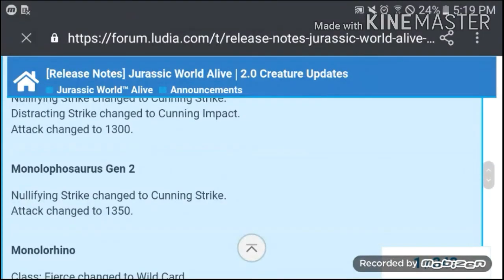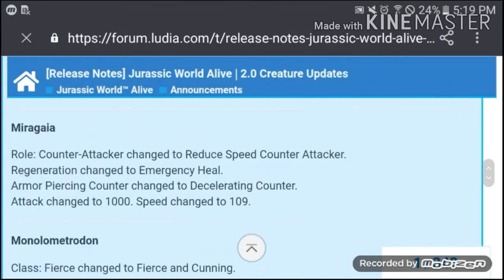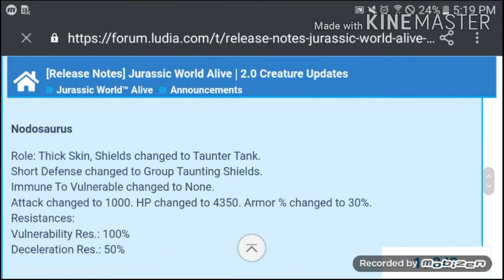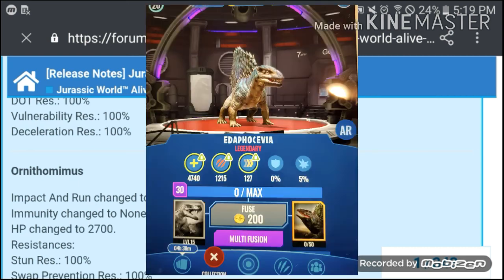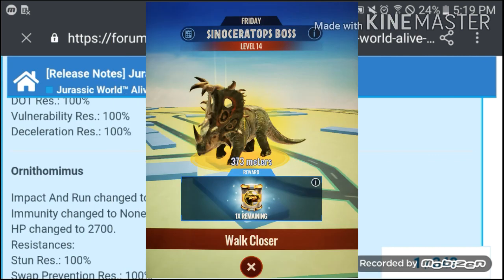There's a lot more: Stegaceratops got a buff with more attack, Quetzorion got a pretty overpowered move, and there are some new creatures in the game — I think there's a Haast Eagle among them. I'll be showing pictures of the new updates, new creatures, and moves in future content.